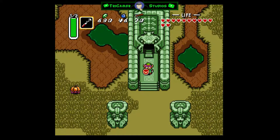Welcome everybody. It's Shadow Chop from Trigamer Studios here with another Legend of Zeta: A Link to the Past walkthrough, and this is episode 14.